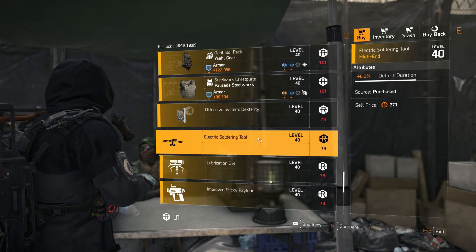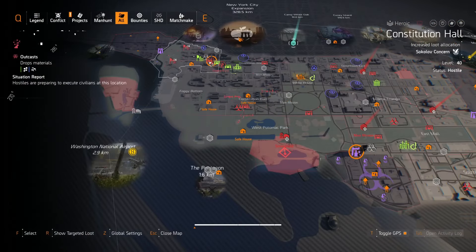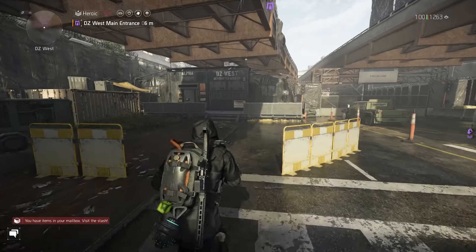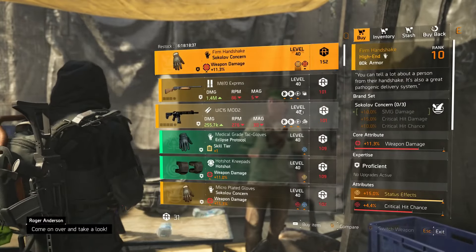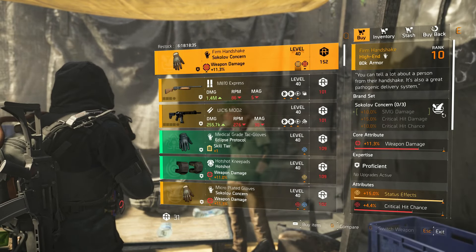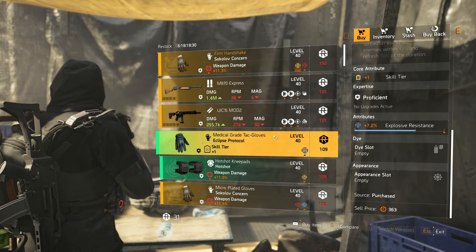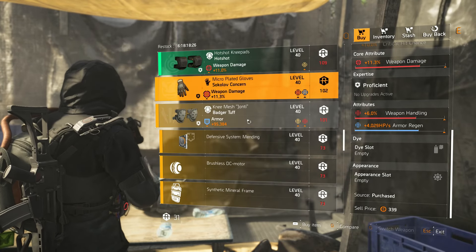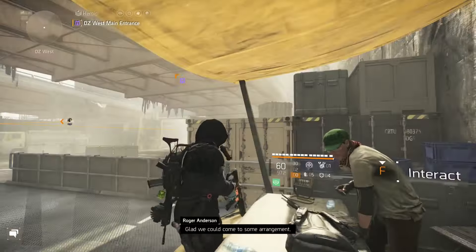One more DZ vendor — DZ West — and then we're going to New York City for our final two vendors. At DZ West they have the Firm Handshake with weapon damage, status effect, and critical chance. Nothing else notable there, so we'll pass on this one and head to New York City.